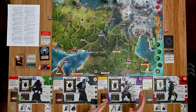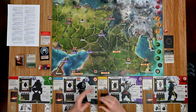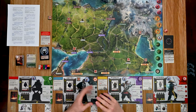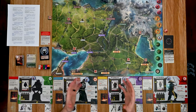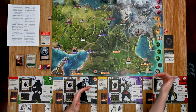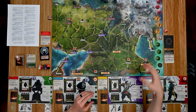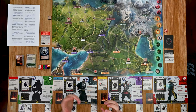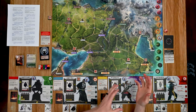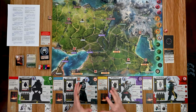After all characters have activated, the round ends. A new round begins by advancing the track and drawing a new overlord card. Enemies also move during this phase. This continues until objectives are met or the round limit is reached — in this scenario, six rounds. Meeting or failing conditions both carry consequences that affect the following exploration phase.